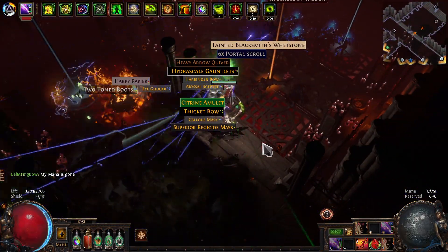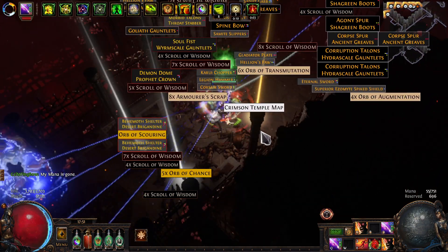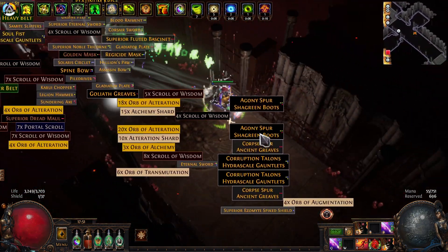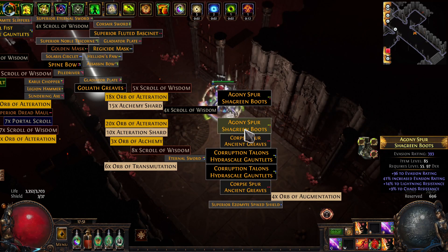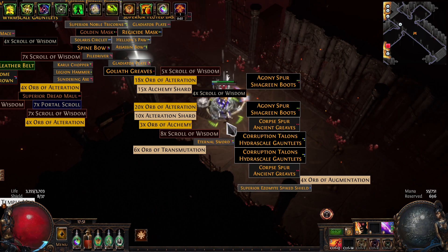If you're in solo self-found, it's really about your personal needs — the gear you're going to need, the materials you might need, and a little bit of personal preference. You might want to show one tier of essence lower than most people would, and that's fine. But say you already have 10,000 alterations — do you really want to show stacks of three or four? You might still pick up stacks of 20 because you can convert them to jewelers and fusings, but you probably don't want to pick up the small stacks.